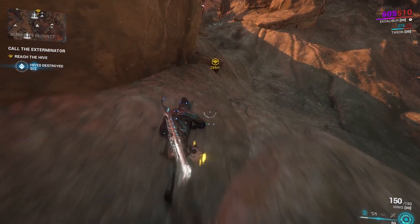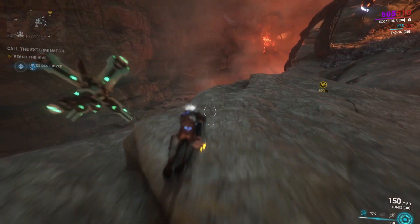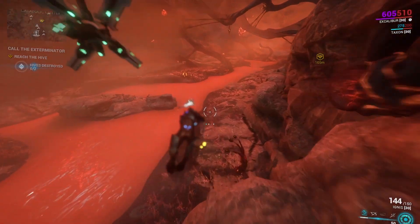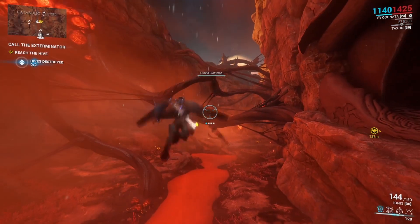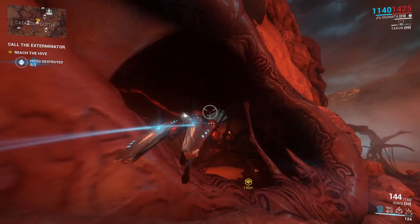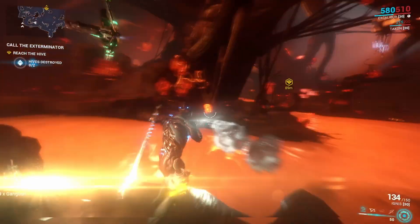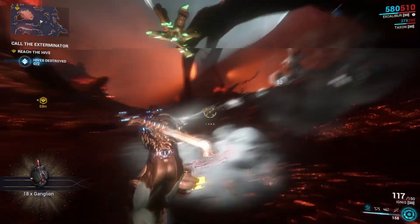When you arrive at the objective, you're basically going to have these Infested hives. As you try to deal damage, they'll become shielded by some Infested tentacle things — don't even worry about that. Just kill the enemies in the surrounding area until the tendrils leave the hive, then destroy it and you should be good to proceed to your next hive.